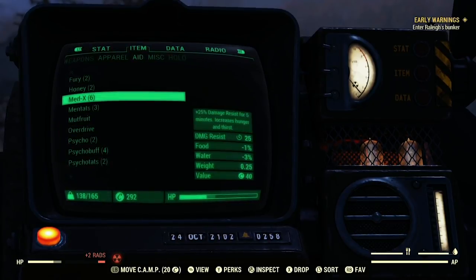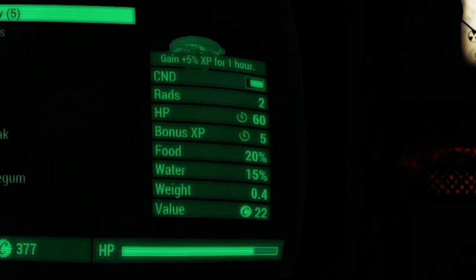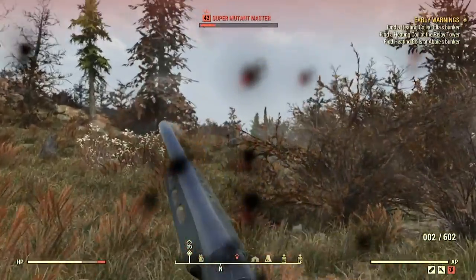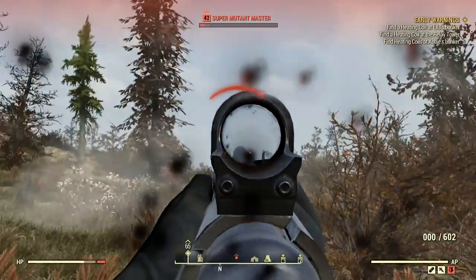Hover over the items in the aid section of your inventory and you'll be able to see the percentage of thirst or hunger they refill, but be careful. Consuming drugs makes you thirstier, so if you're fond of dosing up on Medex or Psycho before a fight, you're going to want more drinks in your inventory than usual.